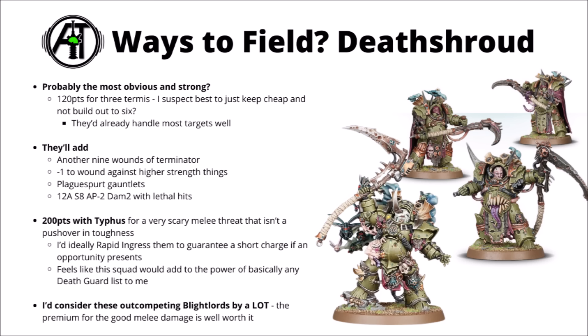Typhus complements that quite nicely by being able to wound toughness 10 on a 4-plus and contributing some damage 3. Between their attacks and Typhus's, most units in the game would have to fear that combo — a very scary melee threat that isn't exactly a pushover durability-wise either. I'd probably think about ideally Rapid Ingressing them to get around their short movement, dropping somewhere safe behind terrain, then moving to get a short charge on the enemy, maybe spending a Command Point re-roll to make sure they get there. For a 200-point formation, it'd be really hard to go wrong with this squad in just about any Death Guard list.